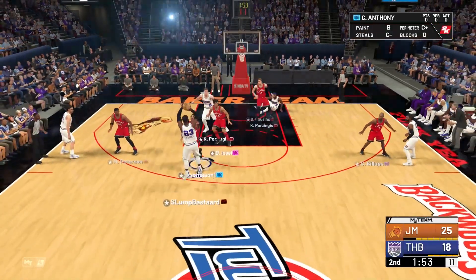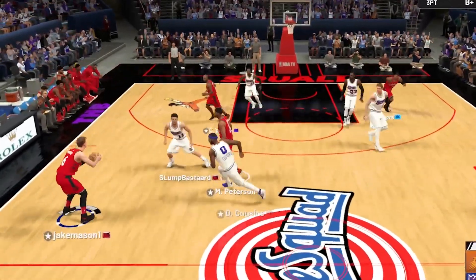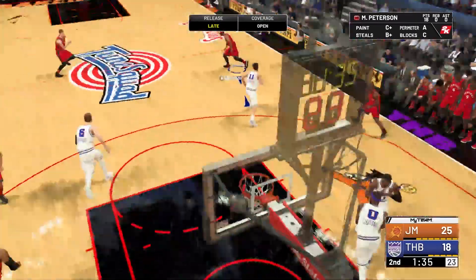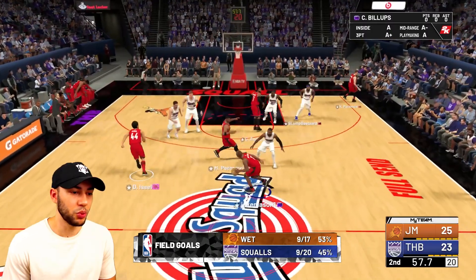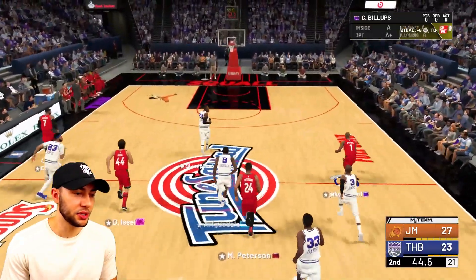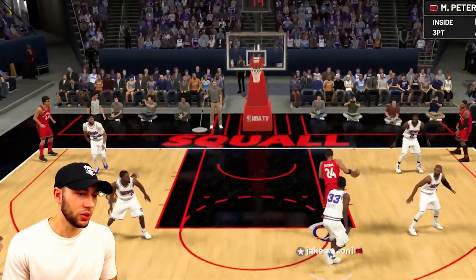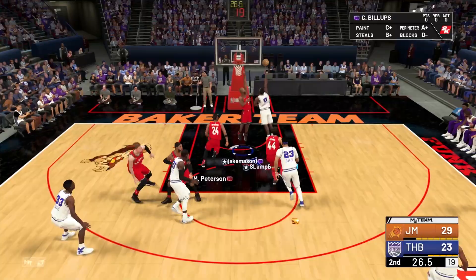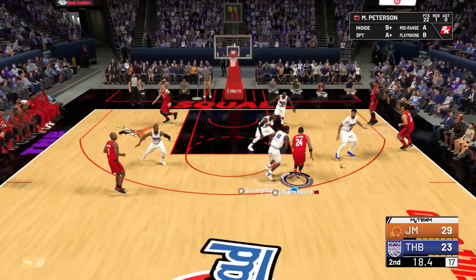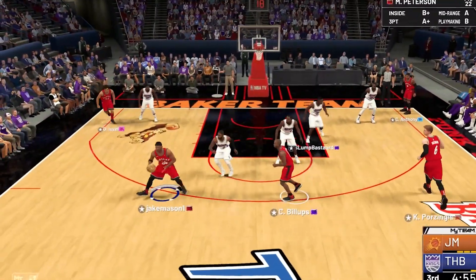Good defense from Dan, we gotta get these rebounds. Great contest by Morris Peterson, Porzingis with the rebound — let's get it back to Mo-Pete. Let's slow it down and get into our offense. He's literally still sitting in the off-ball — we've dropped so many buckets on him off these screen rolls. We only have a two-point lead now. Getting a screen from Mo-Pete, good roll, drawing a foul. Look at the defense by Chauncey Billups. Start of the second half — Morris Peterson went completely off in that first half with 22 points, we're gonna try to start the second half strong.